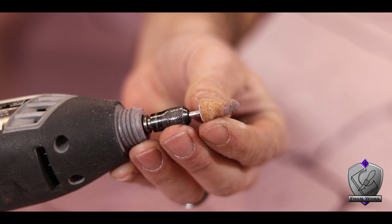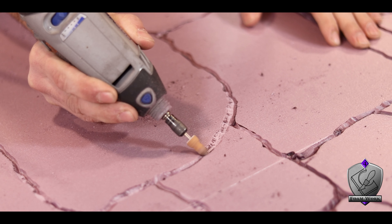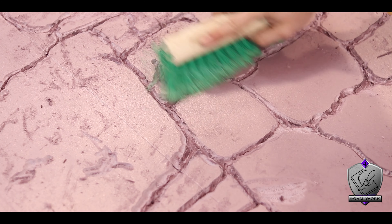This next bit I'm going to leave up to you — it's really messy and I'm not sure it's absolutely required, but I do kind of like the extra texture it provides. Basically, I just use this stone bit on my Dremel and rounded out the corners all along each one of my stones. I also use it to rough up some of the faces a little bit to add extra texture — I'm just going for trying to make them not look perfectly flat. Now, this causes a stupid amount of dust, so do it outside. Don't do it in your basement like I did.